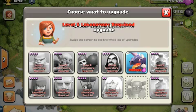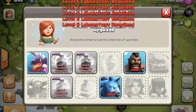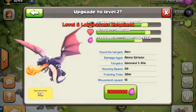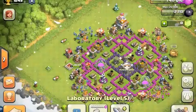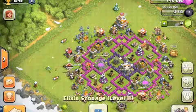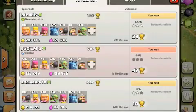I upgraded all the troops to level 4 that are possible and healers to level 2. I just got dragons so I didn't upgrade them yet, and not my dark troops either because I just got my Barbarian King. The next upgrade I'm going to do is dragons to level 2 because they're really useful at Town Hall 7 — they're the best strong flying unit.